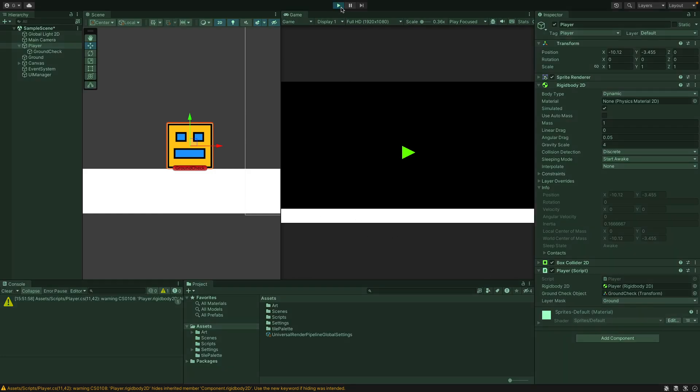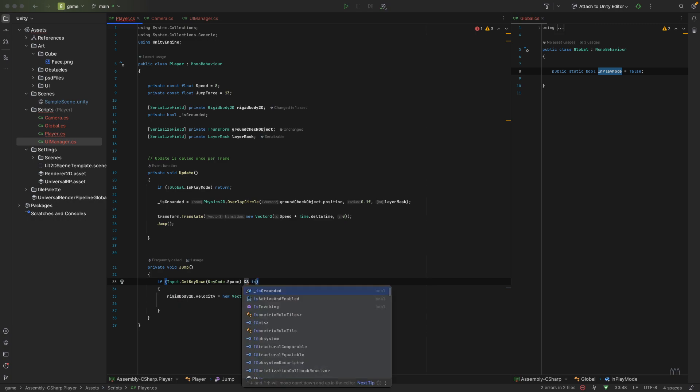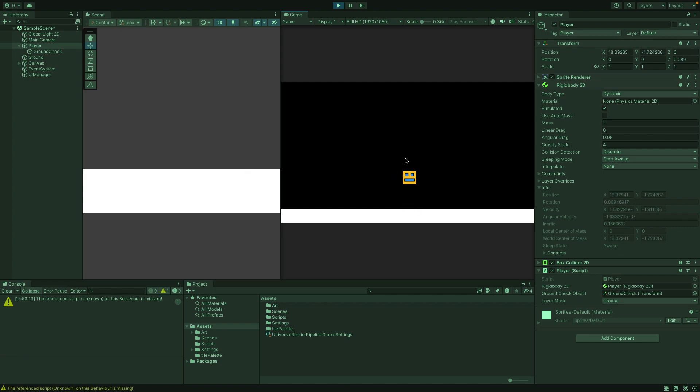Let's give this a test. If we play, we should be able to only jump once. It doesn't work - let's go back to the code. We've set up the `isGrounded` check updating every frame, but in our jump method we haven't done the check. So we say: if we press the space bar and `isGrounded` is true, only then can we make the jump. Now let's test - we can only jump once. You can see it only allows jumping when grounded. That's working nicely.